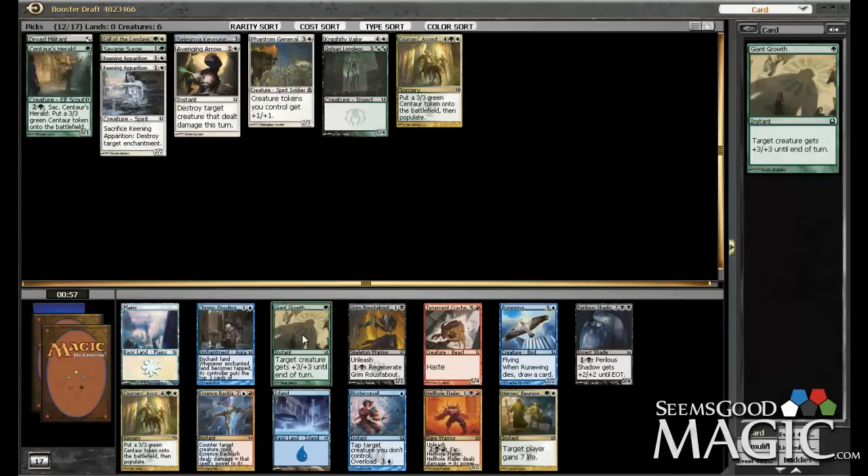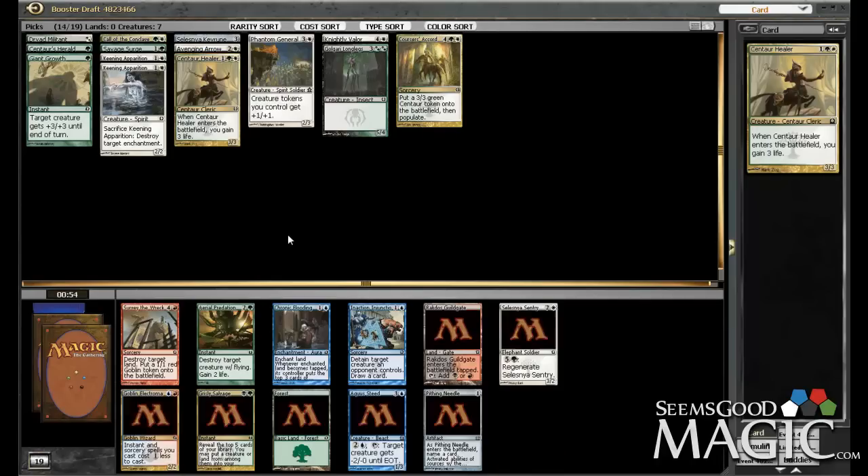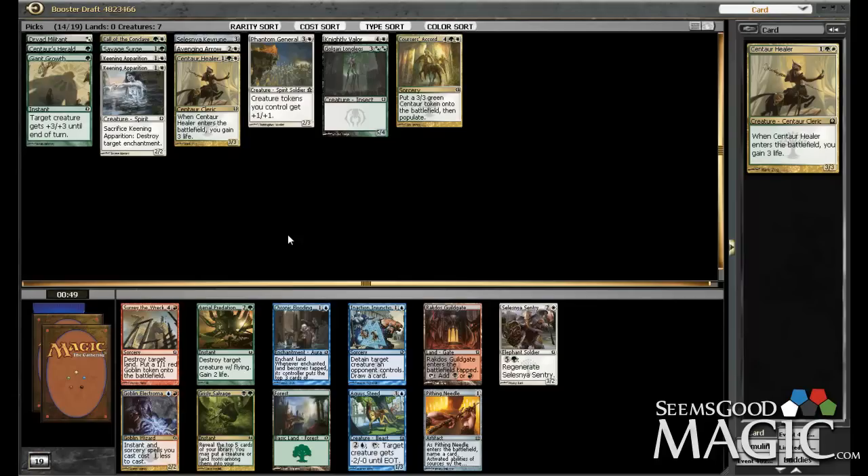Here it looks like a good time to pick up a Giant Growth — we've got early creatures now, so Giant Growth becomes significantly better as you get cheaper creatures. Now this is actually a choice — Grove of the Guardian is sweet, it's an awesome finisher. We don't have any Populate, but still, getting an 8/8 with Vigilance is strong. I really do want the Healer and the Gryphon too. I think I go with the Grove because the upside is good enough, but Centaur Healer is really good for beating down. Actually, I think I need to take the Healer here — the Grove is awesome, but it's just a little more difficult to make work, especially with all the bounce effects in this format. Plus it's harder to get online, so I think this is the right choice.